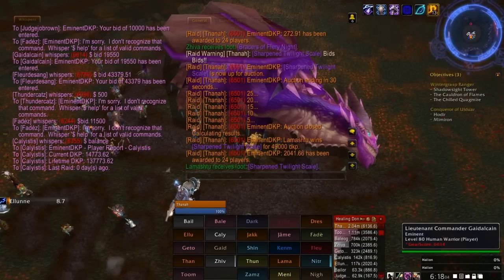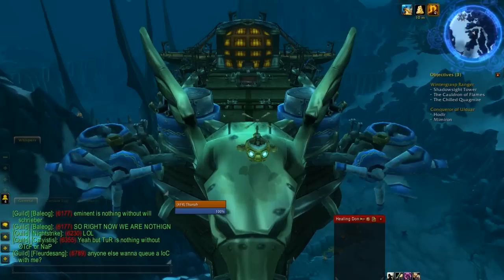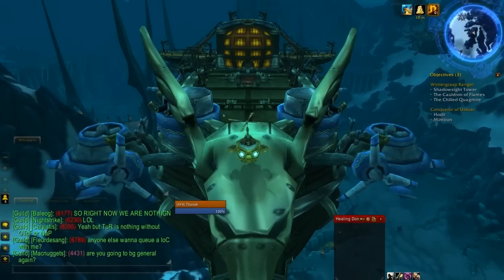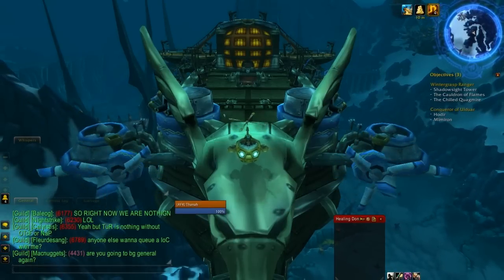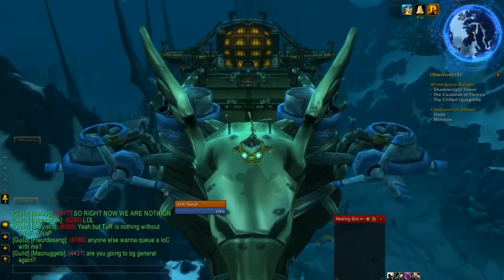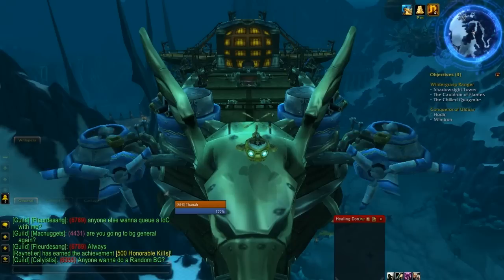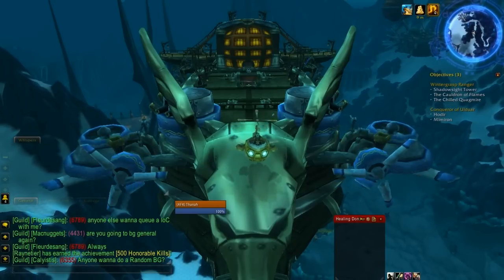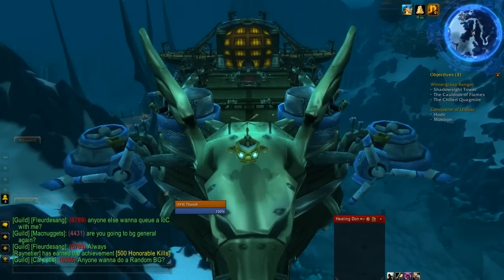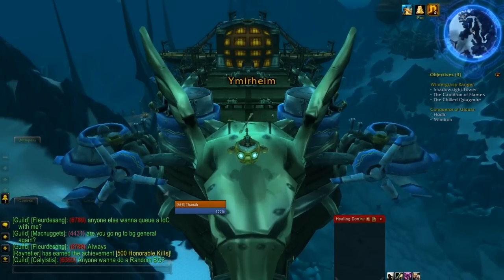The third auction has concluded, and that ends the auction routine. Let me take a moment to explain the bounty system. At any given time, there are 1 million units of DKP in the Eminent DKP economy. Every point that is not currently in the possession of a player is in the bounty pool — the bounty pool is the leftovers, if you will. This bounty pool is populated whenever a player leaves the database: they've stopped raiding, they've left the guild, whatever. Their DKP is eventually recycled back into the bounty pool.